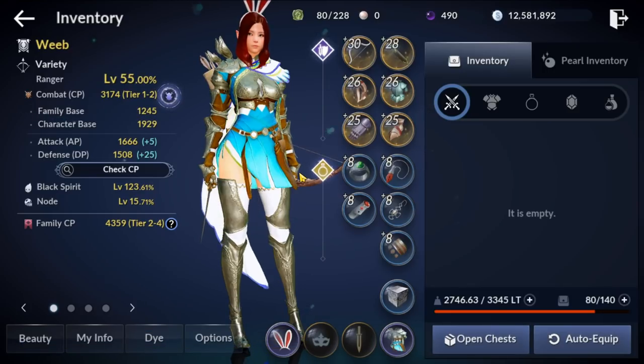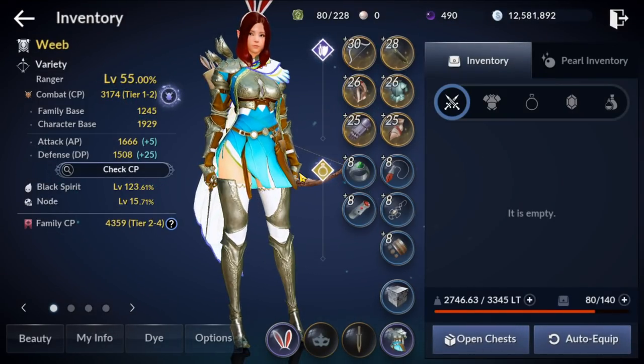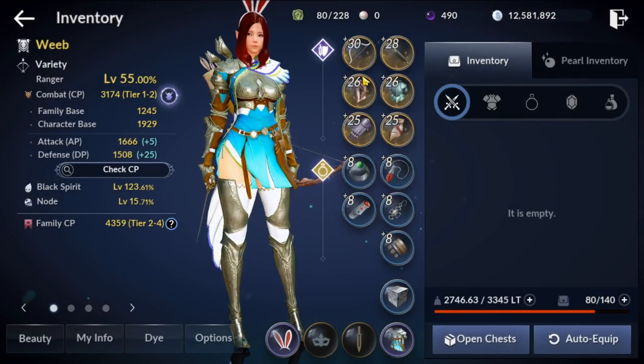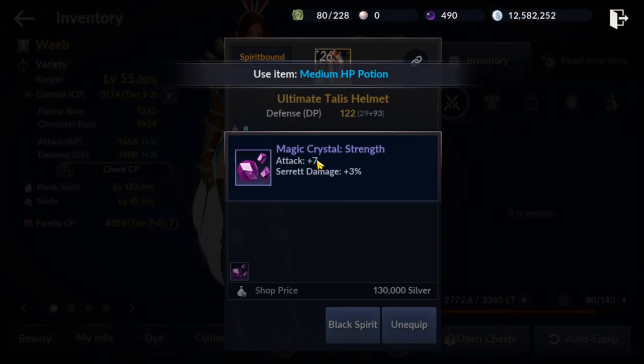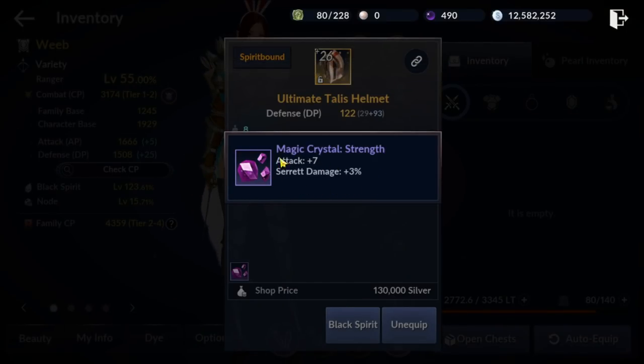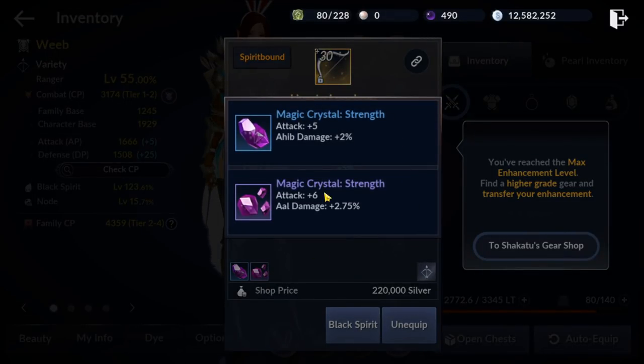Let's talk gems. Early in Black Desert Mobile it will be very hard to obtain yellow and orange crystals with the correct stats, so a better approach is to use purples — most of my gear has plus seven purple crystals providing plus five to plus seven attack. On top of that you want your branch damage gem. The gems you want for this build are maximum attack and AAL damage, since AAL is the main branch used in this build, followed by a bit of Labrieve. Hold onto other gems to fuse or use for other builds later.